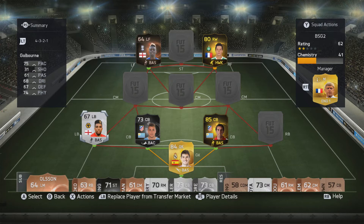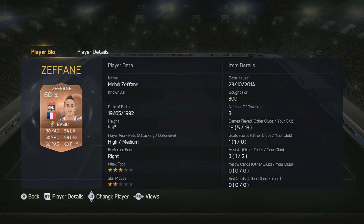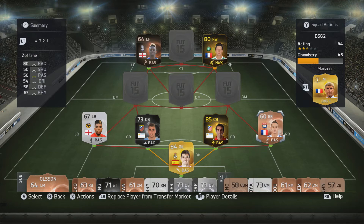Our right back is going to be another bronze card — it's going to be Mehdi Zafan from my favorite club, Olympique Lyon. Very, very solid. It actually surprised me. It says only 80 pace, but in my opinion that is a lie — the shorter they are, the faster they seem to be, and he honestly feels like around 90 pace in game. He is one of my favorite right backs I've used this year.